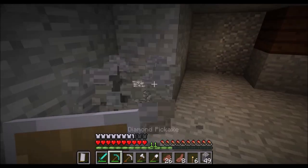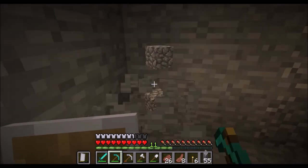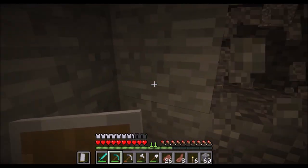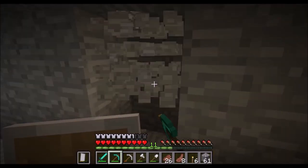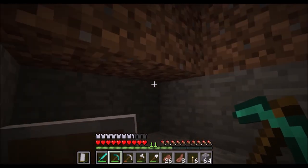I want to make sure this area stays lit up so that monsters don't spawn and attack me anytime I want to come down and mine. That's not cobblestone — get rid of it, it's useless.